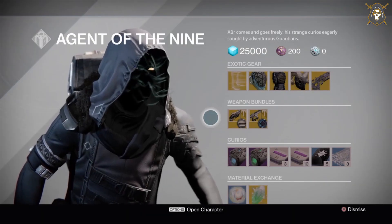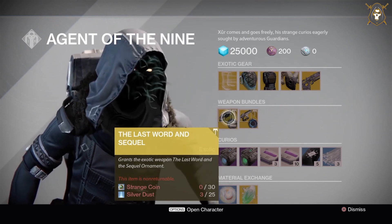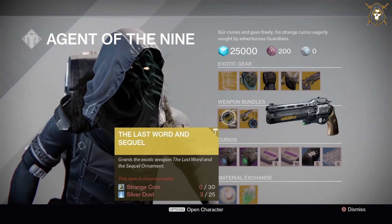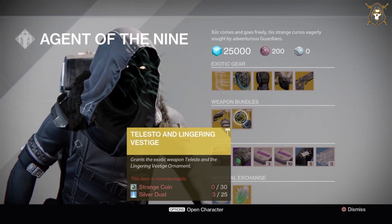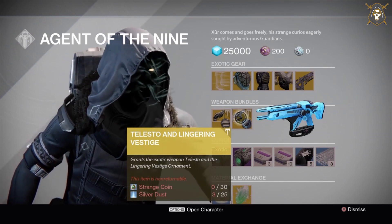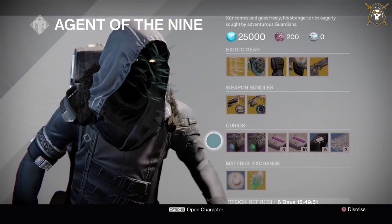The weapon bundles he has are: The Last Word with a sequel ornament for 30 strange coins and 25 silver dust — here's what that ornament looks like. He also has the Telesto with the Lingering Vestige ornament for 30 strange coins and 25 silver dust — here's what that ornament looks like.